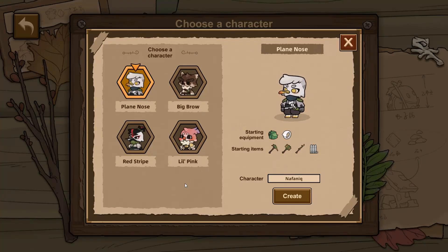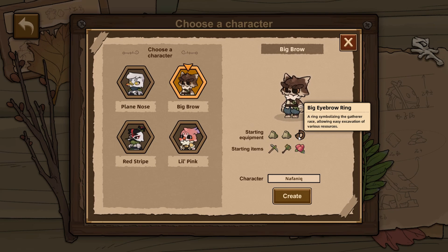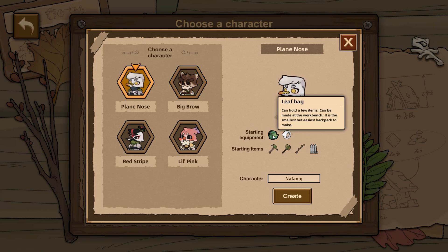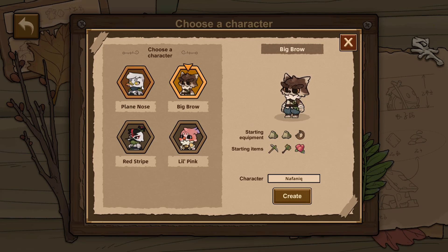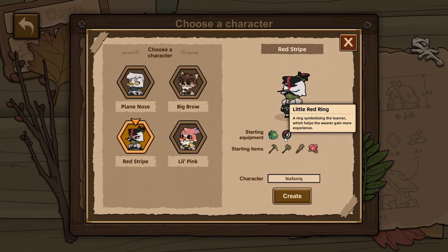So first of all we need to select our character. Plain nose, big brow, red stripe, and lil pink. We have different starting equipment for each of us — and a sack. It can hold quite a few items and can be made at the workbench. Big eyebrow ring — a ring symbolizing the gatherer race, allowing easy excavation of various resources. Leaf bag — what is better, leaf bag or sack? Quite a few items versus a few items, so I guess the sack is better. Yes, it is the smallest but easiest backpack to make. I played red stripe during my demo exploration but I don't think I could hover over items during the demo because I didn't know what all of this meant.